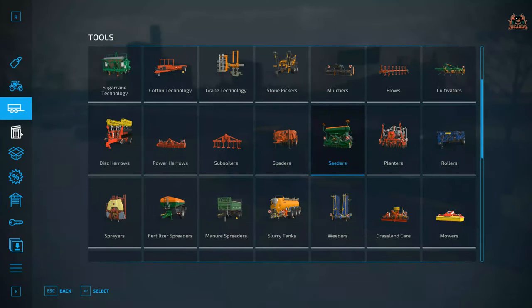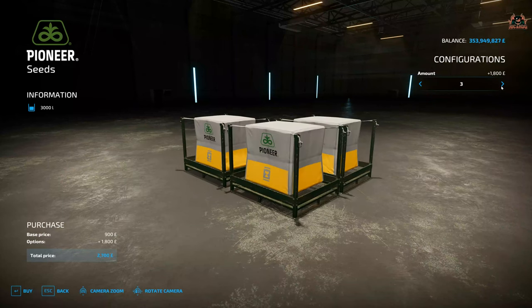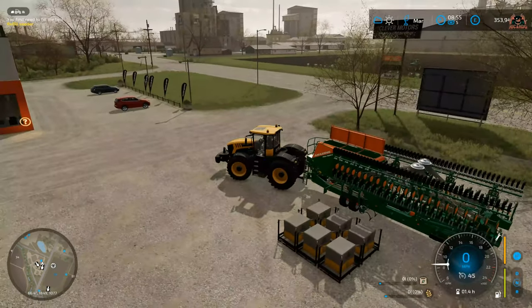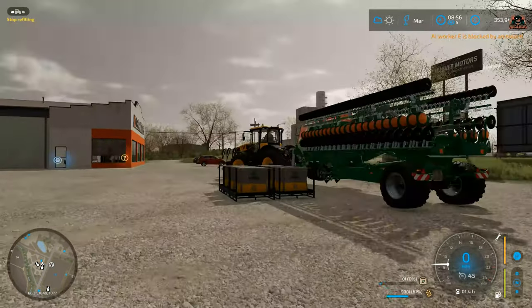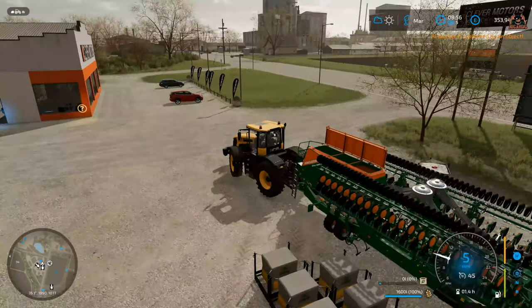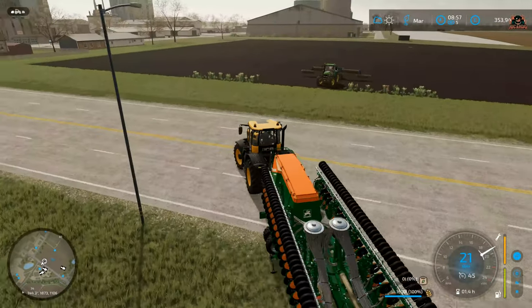I've got a front weight on it as well. We need some big pallets — a couple of boxes of seeds. Two of these boxes will probably fill up this particular planter. We'll buy some because we've got other seeding to do with other machinery. Back in the car park you can see we've got six. We're starting to fill the oats into the hopper of the Amazon seeder now. We've filled it up with 1,600 litres of oat seed.